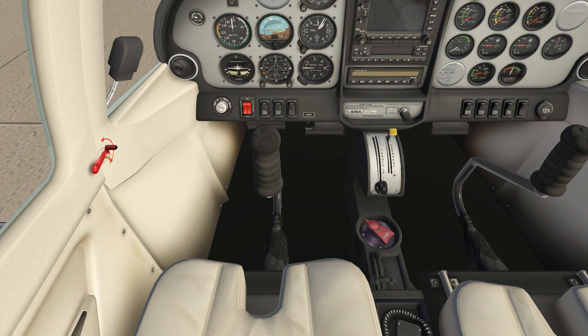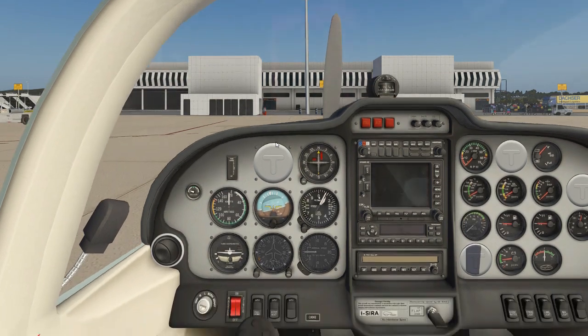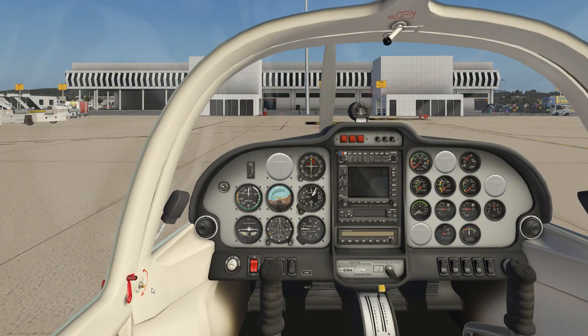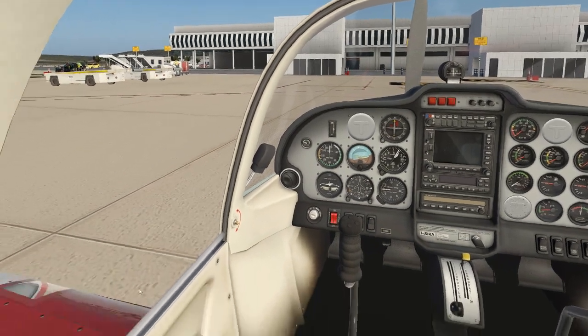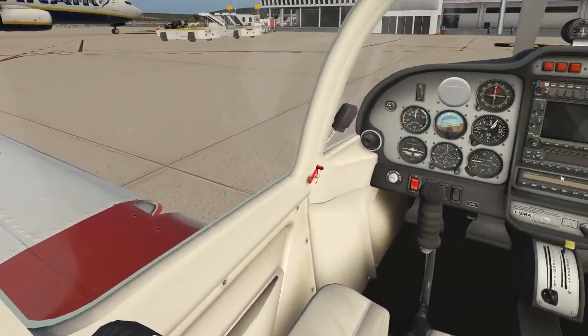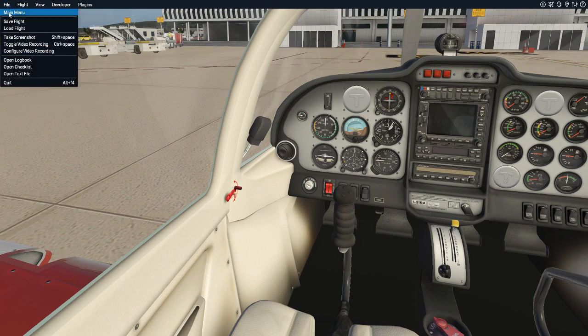This plane has a maximum crosswind limit of 22 knots, which won't affect us today. You can also open the canopy by clicking the toggle — pretty cool. Let's close it and start with the checklist. There's a nice plugin called X-Plane Checklist, or something similar, where you can load the checklist provided by the manufacturer. We'll do it by the book and follow all the steps a normal pilot would follow.